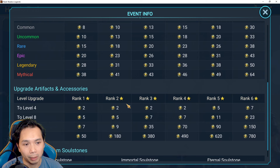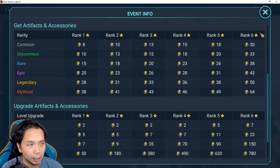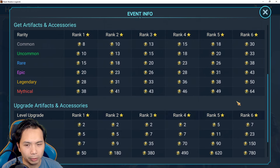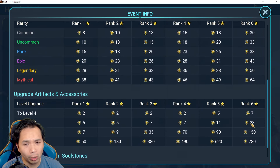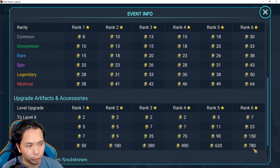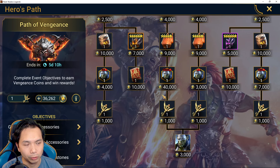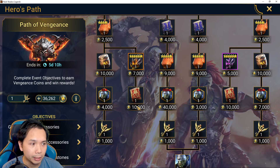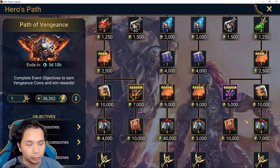Most of your points will be coming from upgrading artifacts in this event. It's very difficult to achieve the final reward by doing dungeons only — I believe it's about 60,000 energy if you go all in on dungeons. If you go all in on silver using level 16 items, it's about 300 to 320 million silver to complete every single artifact level. It's a heavy ask — most people will not be able to do it.